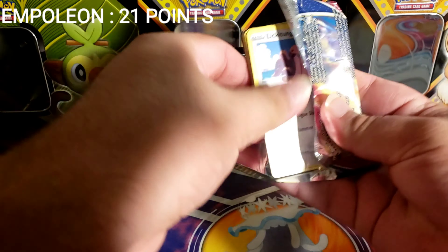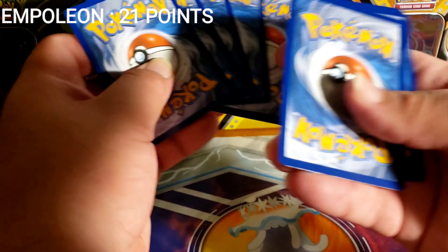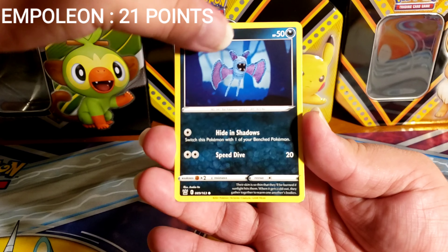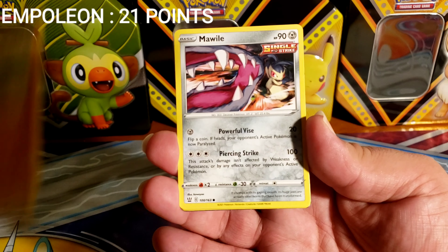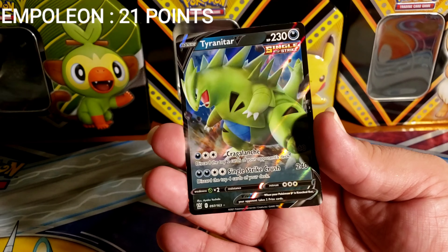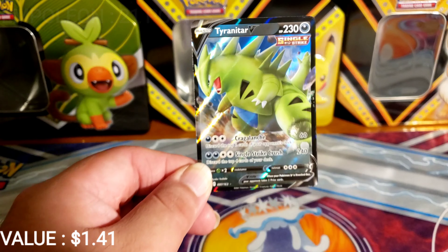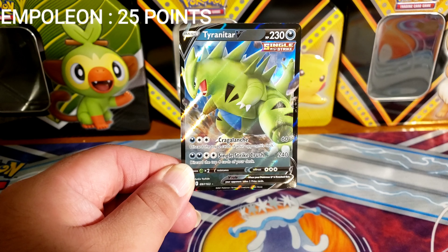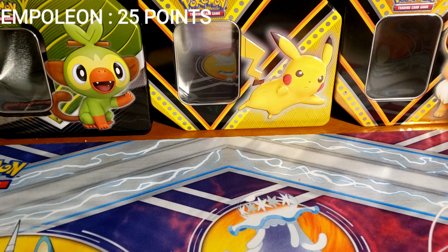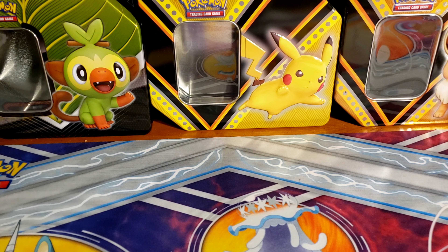Last pack for the Rapid Strike tin. We got Water Energy, Water Energy, Lickitung, Zubat, Remoraid, Onix, Mawile, Phoebe, Honchkrow, Luxray. Spiritomb is the reverse, and the Tyranitar V Single Strike — obviously not the promo — as a guest star appearance. Not bad. That was an amazing tin.